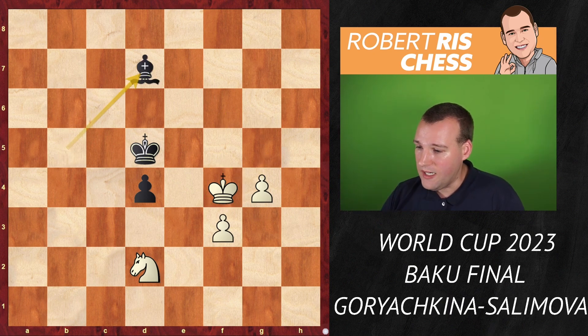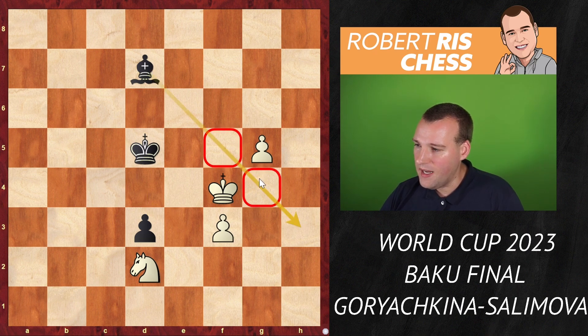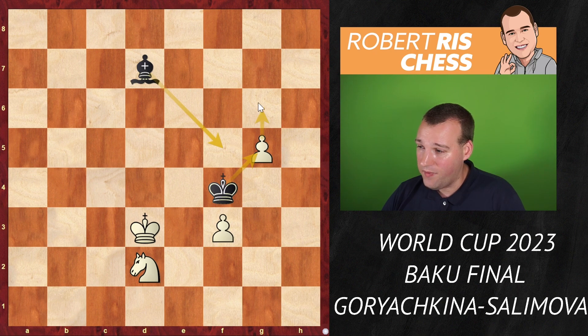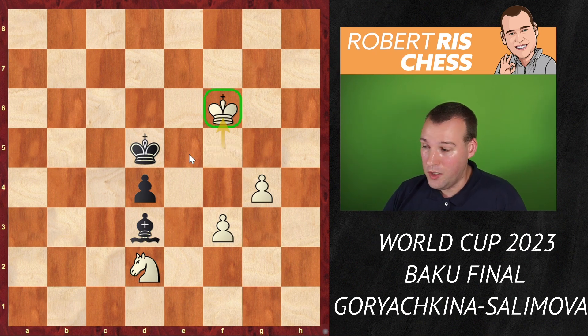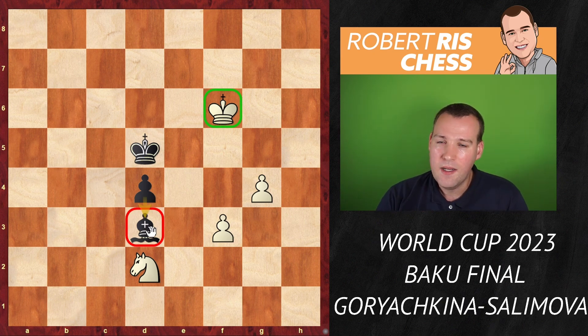Much better is the move bishop to d7. For instance, if white plays g5, black plays d3 — looking for counterplay. The bishop also prevents the king from supporting the g-pawn any further. If white goes king e3, then king e5 is a very nice move. If white tries king takes d3, it's king f4 and black is close to the pawn. If white goes g6, it's bishop f5 picking up the pawn with a check. If knight e4, you take on f3 and soon sacrifice the bishop for the pawn — a draw. But bishop e2 was played. King f5, bishop d3, king f6 — look at this bishop, it's not really stopping the pawns and in fact is standing in the way of the d-pawn.